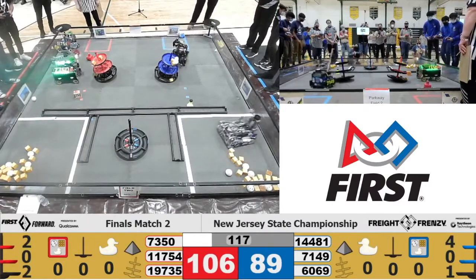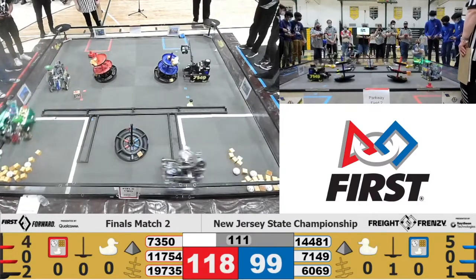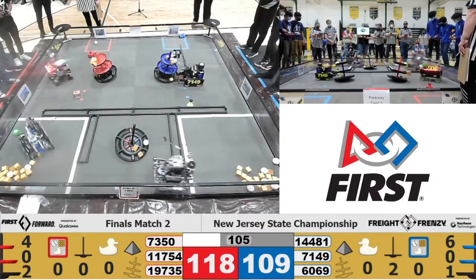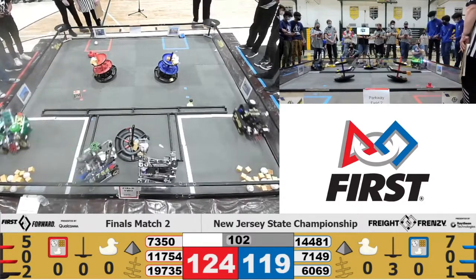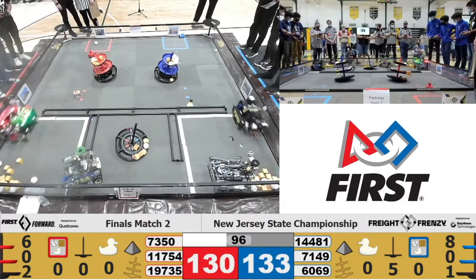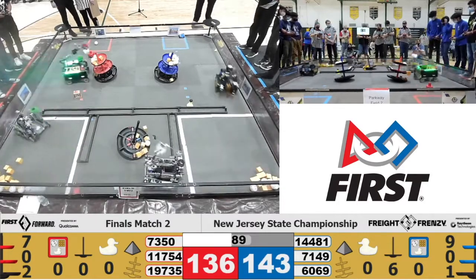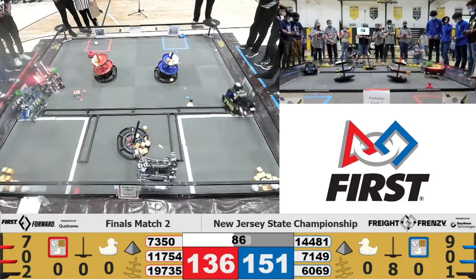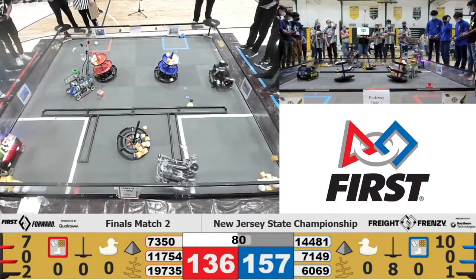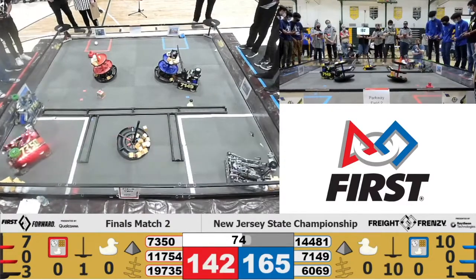All right, robots come to life. Enforcers already throwing six points up top onto that Blue Alliance shipping hub. Energy Smart trying to get into the warehouse — they're going to get started working on the shared shipping hub. 14481, Don't Blink has deposited now five pieces, five boxes onto the blue side of the shared shipping hub, really tipping it in their direction. Continuing to score into the upper level of the hub. 7149 Enforcers are just filling up that third tier of the shared shipping hub with pieces of freight.